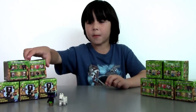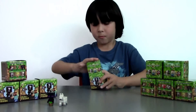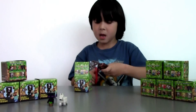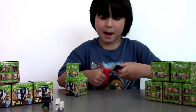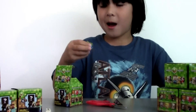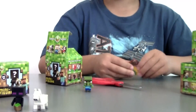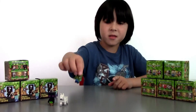Now let's open box number three. Let's see what's going to be inside the bag. Now let's cut the bag. I think I need to cut it much harder. This is a wristband. I got a Zombie Villager! Now it's cool because I have three different figures. So here's my Zombie Villager.